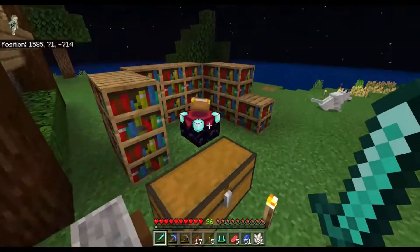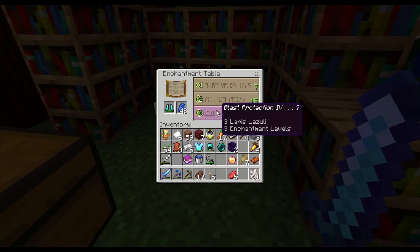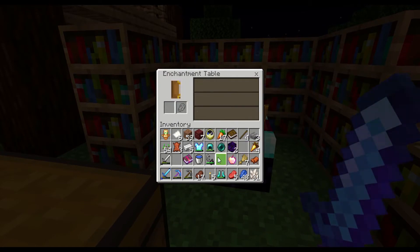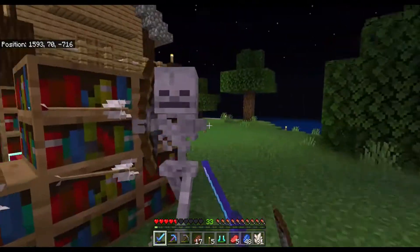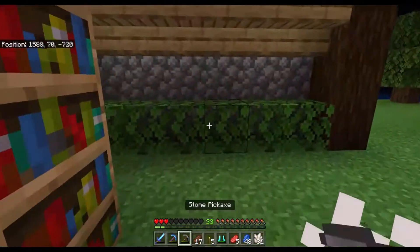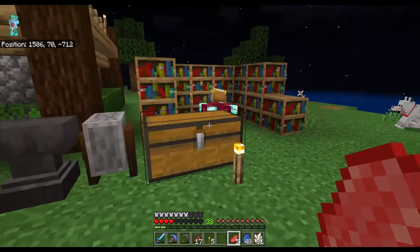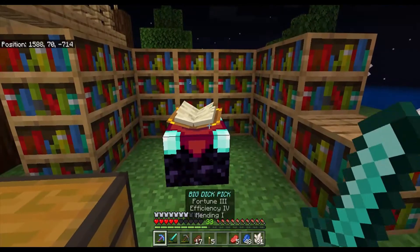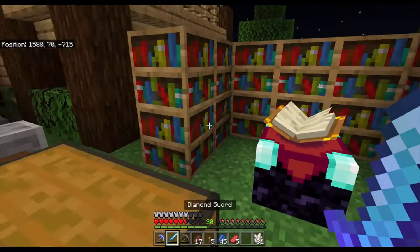We finally reached level 36, which took a super long time. I think we're gonna get looting — that seems the most logical. There go those flying things — come on, stop it. Hello buddy, you're dead. They're doing a lot of damage suddenly — oh, I don't have my armor on, that's why. We're going to put this in the grindstone because I don't want fire aspect. Ooh, sharpness 3 — that is not terrible, but I have to get more than just sharpness 3.